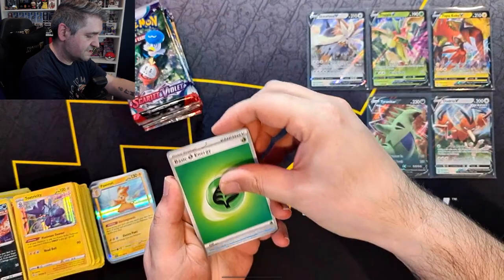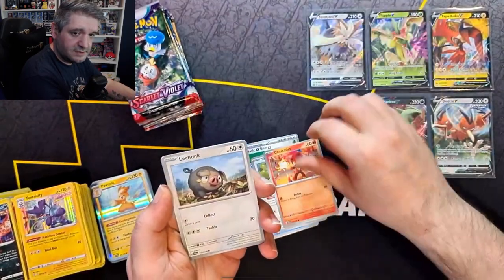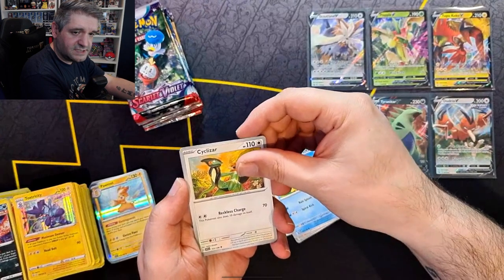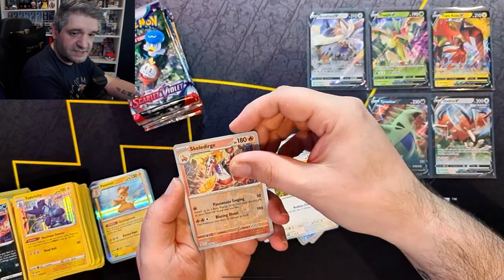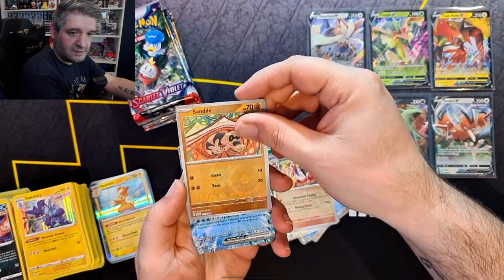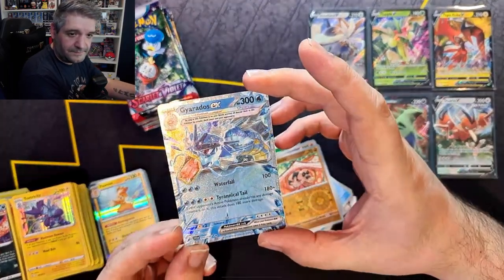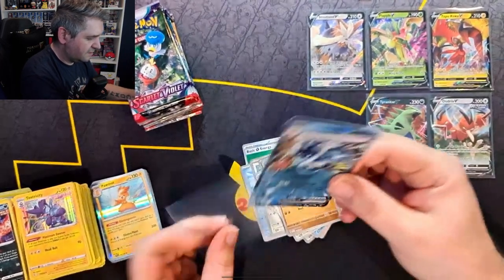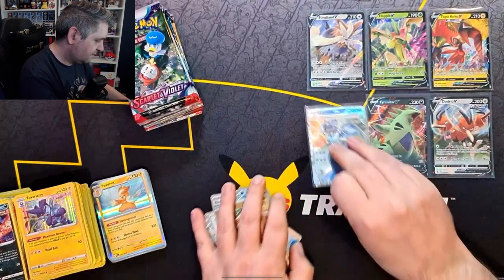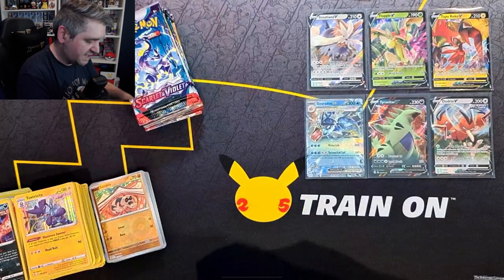Grass Energy, Quaxly, Sprigatito, Charcadet, Lechonk, Medicham, Quaxwell, Cyclizar, first Reverse is Skeledirge, second Reverse is a Sandile — and we get a Gyarados EX. Not bad! I believe I needed a second one for my binder so that is a bonus, but it's nothing new that we don't already have.